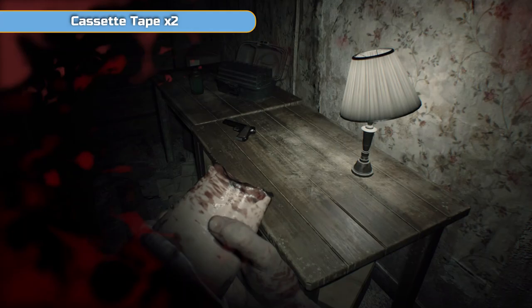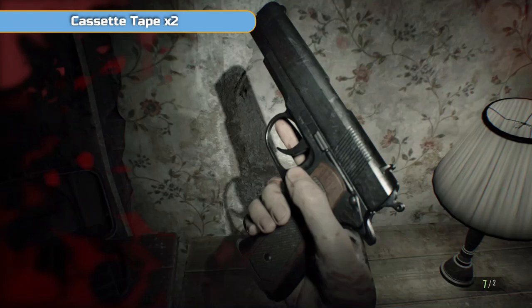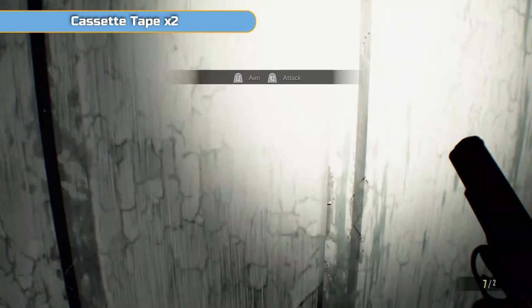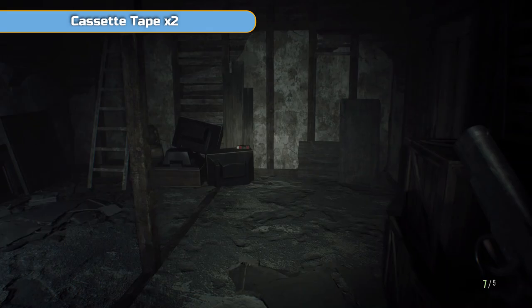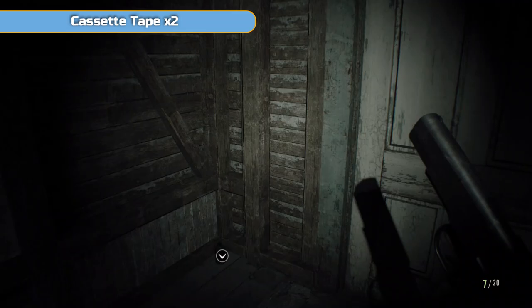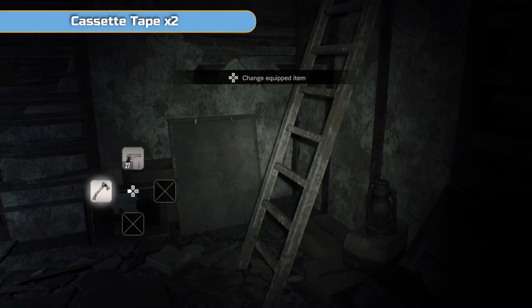Head up into this room — we didn't use it on easy or medium because we didn't need to. Pick everything up: you've got the gun, ammo, and healing. I'll heal up since I've already taken some damage. Go through here, look to the left — some bullets. Look on the back near the TV — some more. In this room there's more on the back table. And there's another healing item behind the door that wasn't here on previous difficulties.